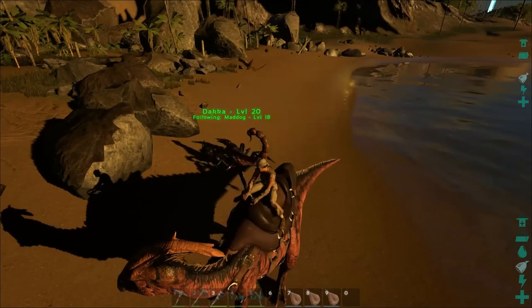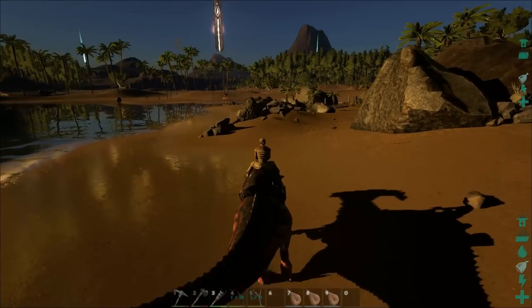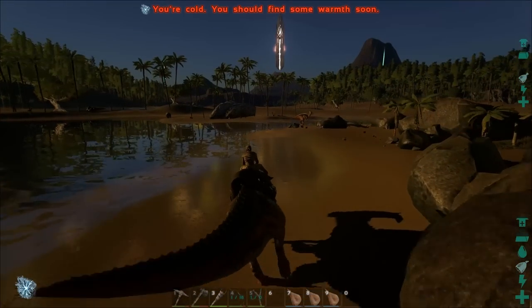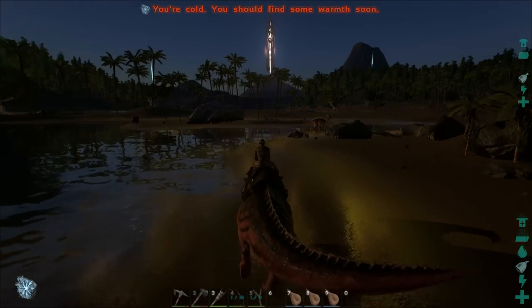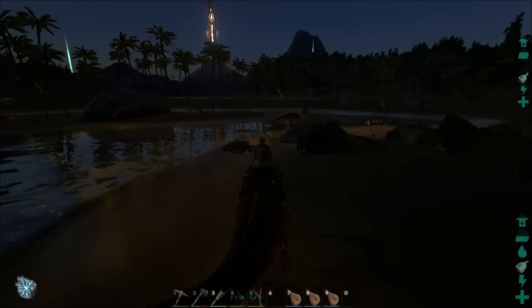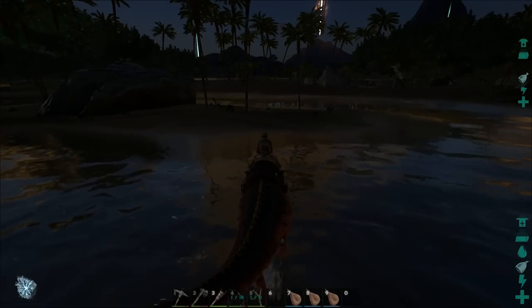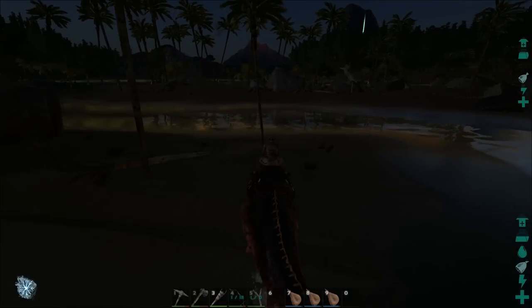I want Daka to level up quickly because it's a useful pet that I think has a lot of utility for the future. I've never seen what's out this way, so I kind of wanted to go and look. We've got a volcano right there. It looks like nighttime is about to fall upon us, which is a little bit unfortunate because it is very, very dark when nighttime comes around and I have trouble seeing.